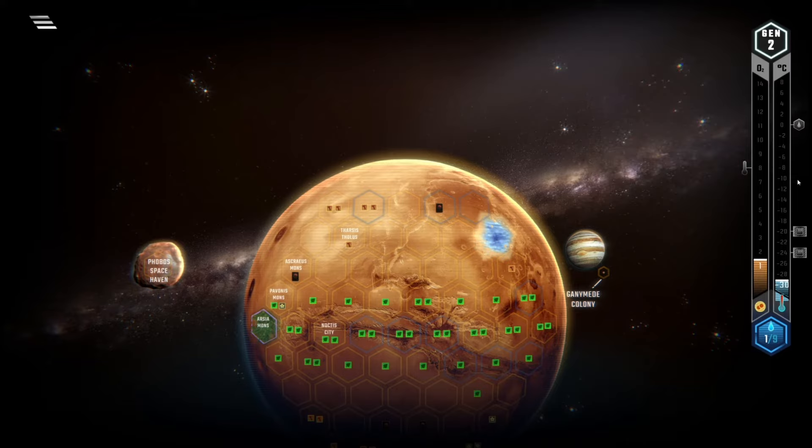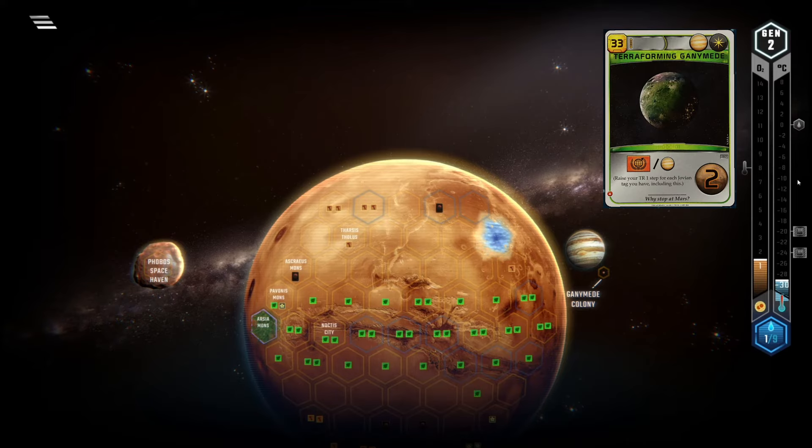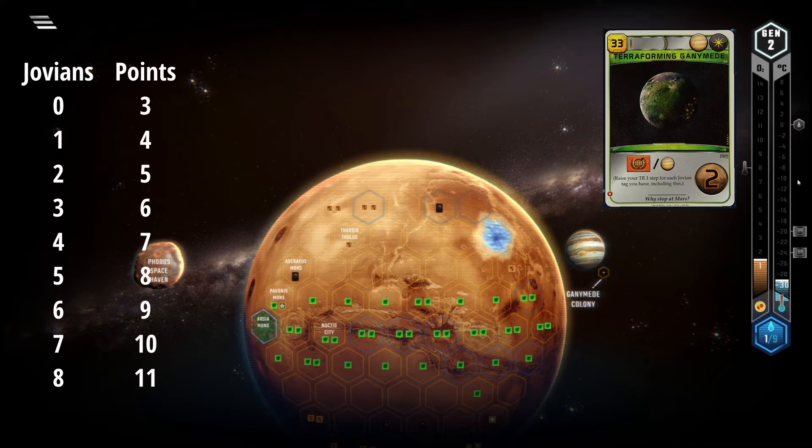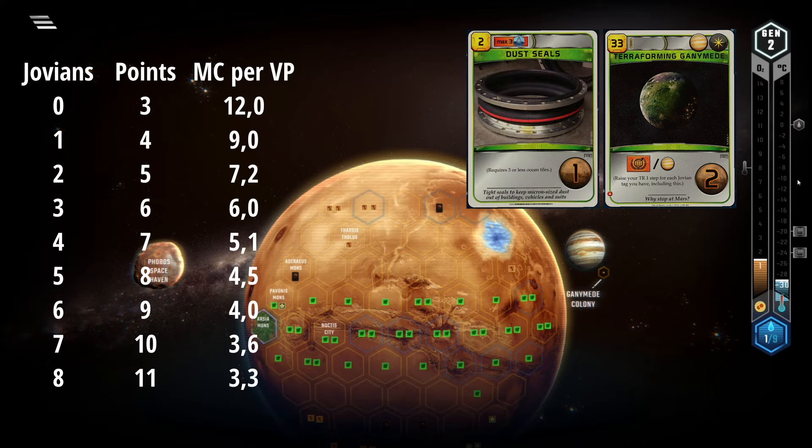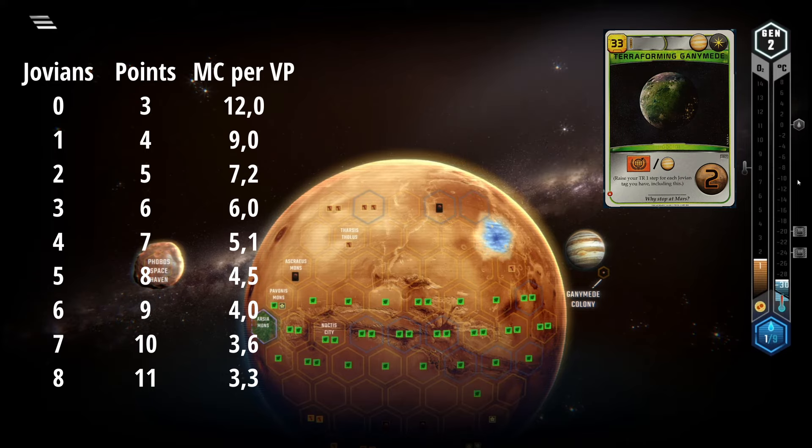But next up we have a banger. Terraforming Ganymede is the best Jovian multiplier hands down. It costs 33 plus 3 MC. Because it holds 2 VP in a Jovian tag itself, it will grant 3 points if you play it without any Jovian tags down — that's 12 MC per VP, obviously not worth it. Dust Seals costs 5 MC in total for 1 VP and it isn't considered a great card, but one reason for this is the fact that you have to play it early. In the late game, when your economy is at its best, you are happy to play cards that grant VP at that rate. With just 4 Jovians down before playing TG, you reach a rate of 5.1 MC per VP. With 5 Jovians down, you get 1 VP for 4.5 MC already, and it only gets better from there.